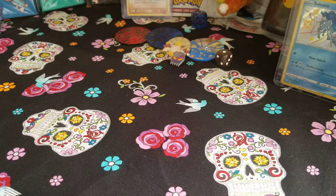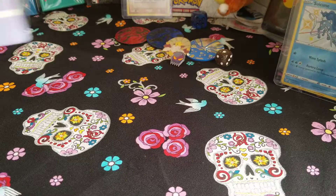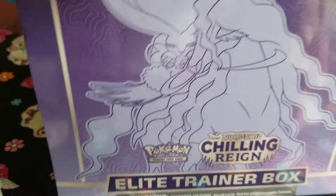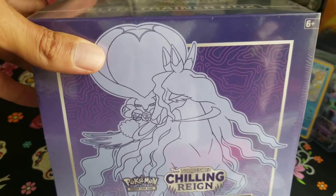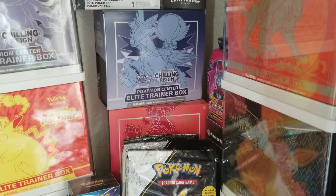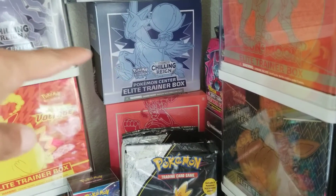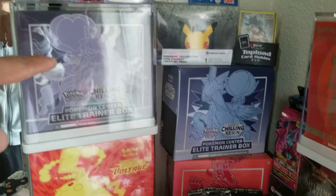Hello Scullies, welcome back to an episode of Elite Trainer Thursday box opening. Today we are opening up this Shadow Rider Calyrex box. In one of my previous videos I opened up an Ice Rider from the Pokémon Center which was damaged — here's my Shadow Rider there from the Pokémon Center.